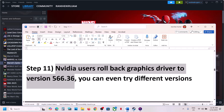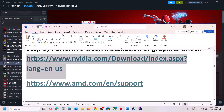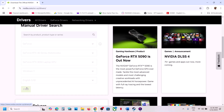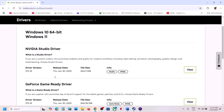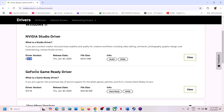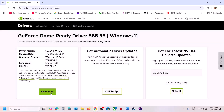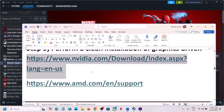For NVIDIA users, rollback your graphics driver to version 566.36, as this has worked for many players. Go to the NVIDIA website, select your graphics card, and click Find. The latest version right now is 572.16 — click 'View more versions' and find 566.36. Click View, download it, run the exe file, make sure to check 'Perform a clean installation', restart your computer, and launch the game.